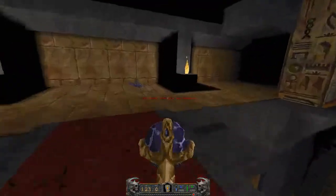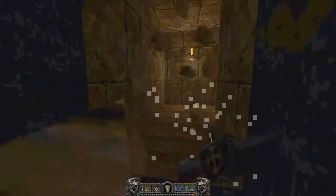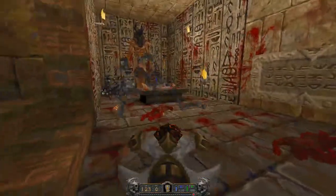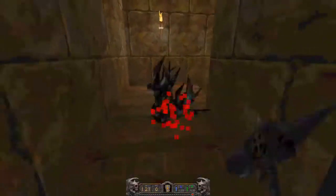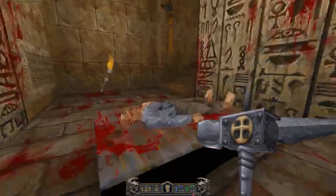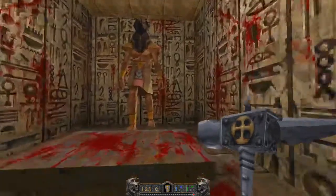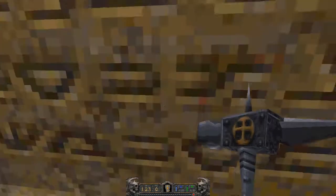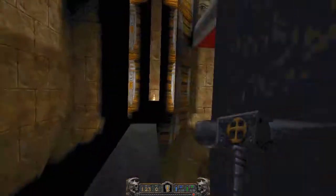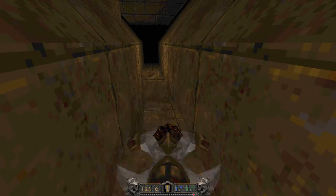This door requires the key of Anubis. Smash through this wall — in general, any of these walls with the crackle are breakable. The key of Anubis is right here. We also have a clue — I'm going to be paying close attention because I think there's a slight error in these clues. It says: Summer Solstice falls in the constellation of the Hippopotamus, and that becomes important later on.